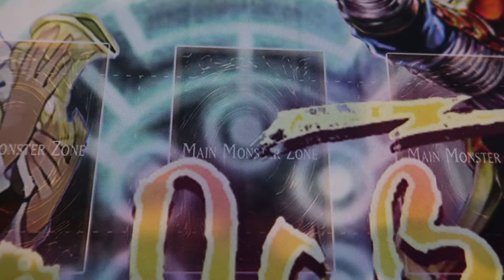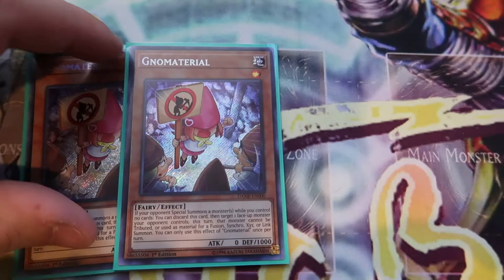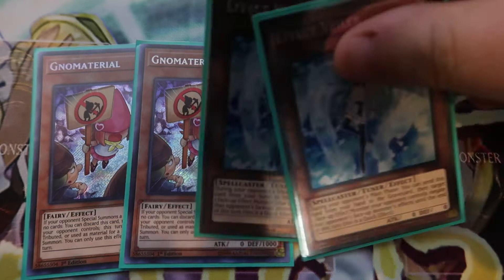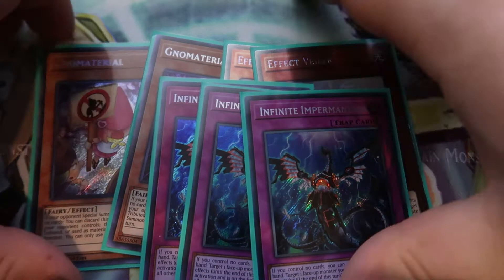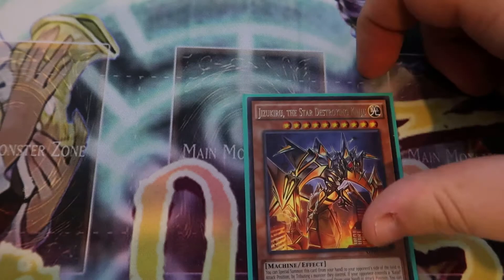Moving on to our hand traps, we are playing two Ash Blossoms, because it's super good against Orkist, Salamangreat, and Thunder Dragons. Then we're playing two Effect Veilers — they're lights, and Effect Negation is also really good. And then three copies of Infinite Impermanence to round up our hand traps. And then the one Jisakiru as a Kaiju to search off Repair Plant.